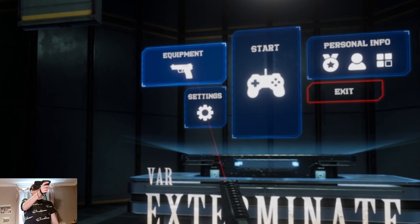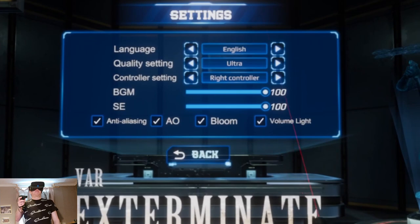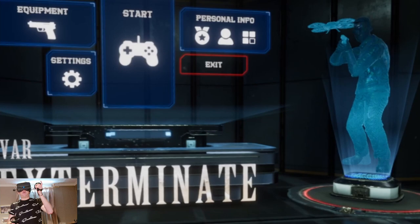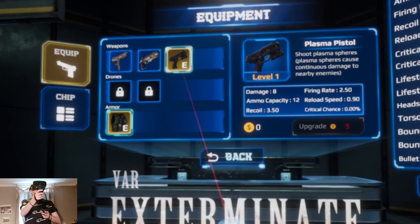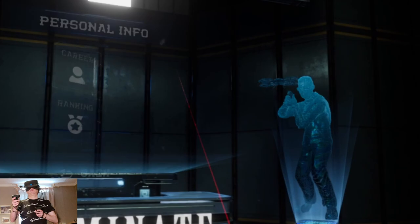I've got a menu here: equipment, start, settings, personal info. Let's check out the settings. Language, quality on ultra settings — I'll leave all this alone for now to see how the game performs. I'm playing on the Rift S today. When you boot up the game you get the option to choose Steam VR or Oculus VR. Let's check out the equipment — these are my weapons, different guns to choose from, and body armor.